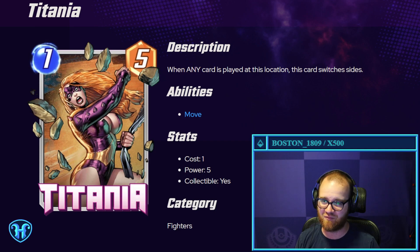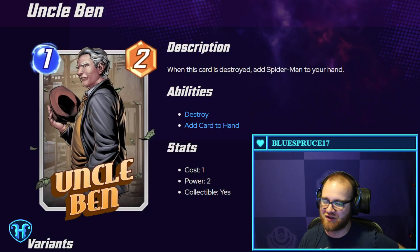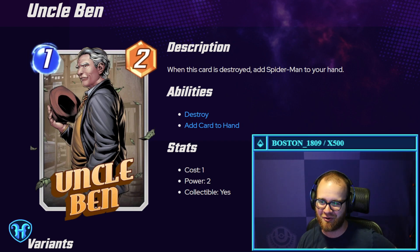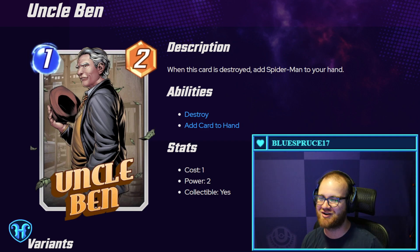I think this might be the most flavorful card in these unreleased cards — one mana, two power. When this card is destroyed, add Spider-Man to your hand. Uncle Ben! So another payoff for the destroy deck and definitely a very flavorful card.